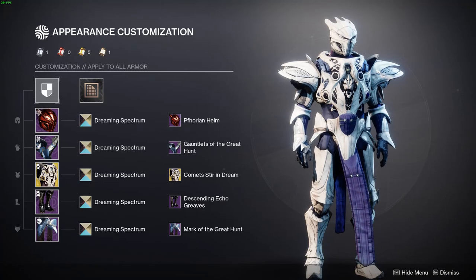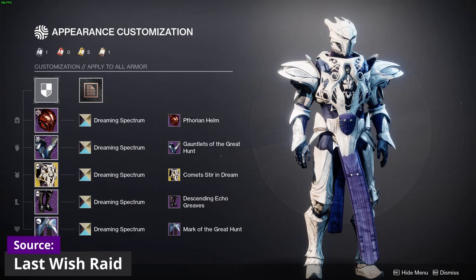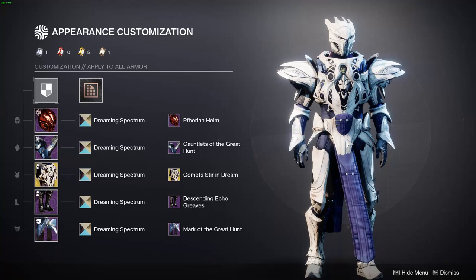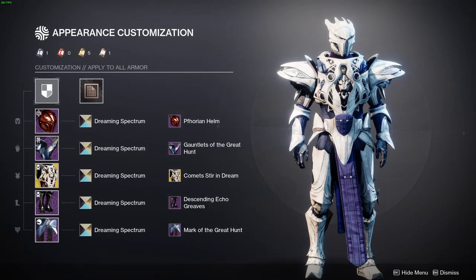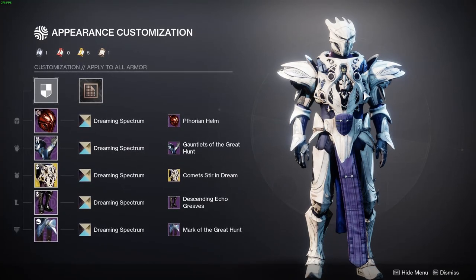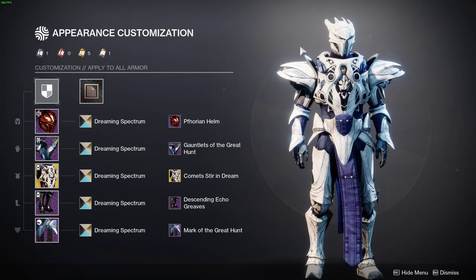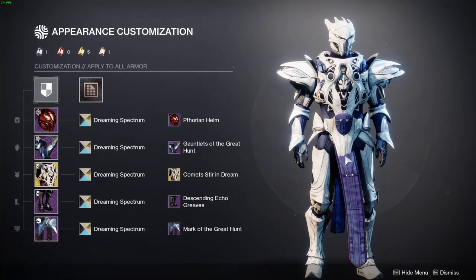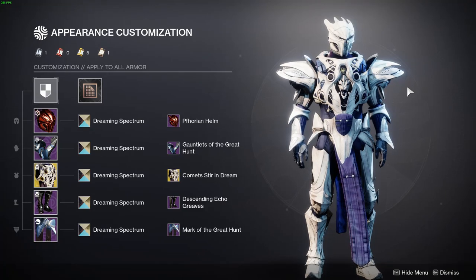Then I thought to also use the Mark of the Great Hunt because it has this giant pointy beak shape that complements not only the gauntlets — being part of the same set — but also the ornament itself, which shares that same V-pattern. It all fits perfectly and makes this section look like it came straight from Bungie, as if it were a set sold in the store.